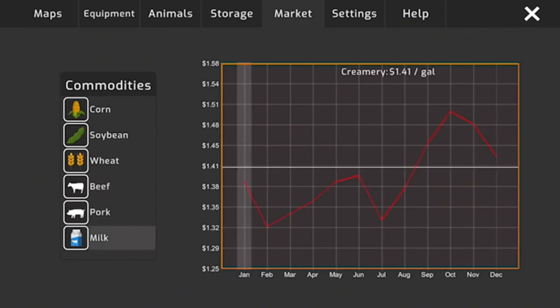I already spread urea on both fields and went to the co-op to empty it out. We come out to this field — the only thing I don't like about the planting texture is that crops appear already growing right after you plant them. Now we're getting our P&K spread out.